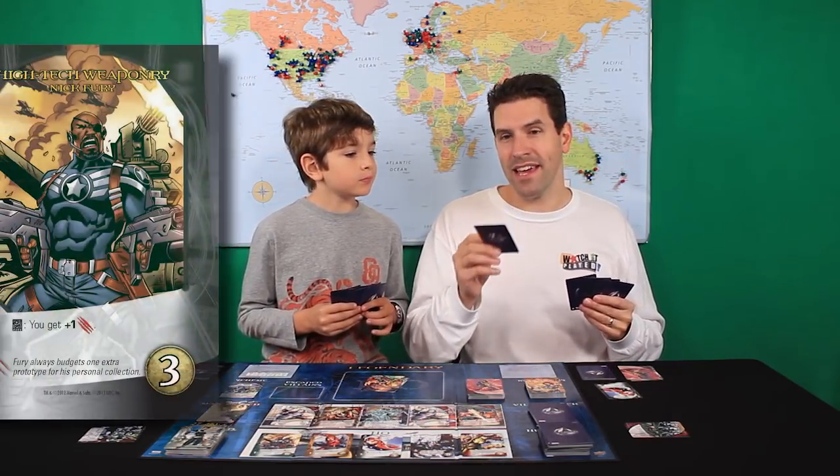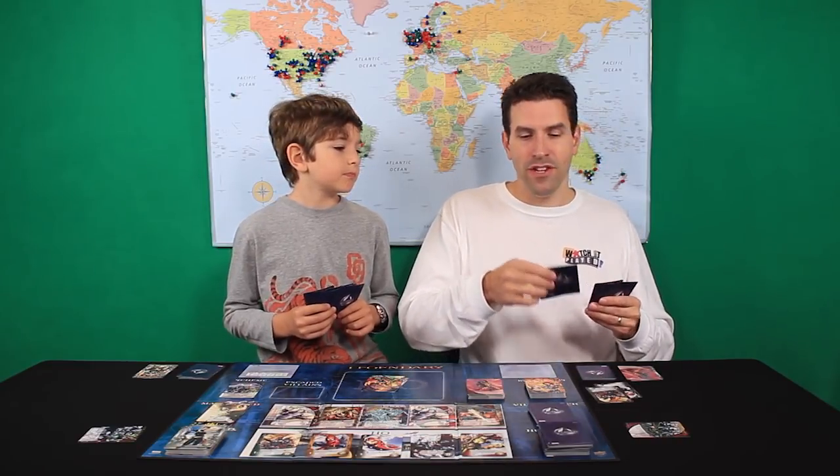I drew a Shield Agent. He had hoped maybe I'd draw a Trooper, because that was going to play into the rest of the turn, but he gave me a plan for either or. Next thing I'm going to play is the High-Tech Weaponry Nick Fury. That, if I have played a Tech card already — which I did — gives him an additional attack strength. So now I have a total attack strength of 3. I'm going to play 2 Shield Troopers for a total attack strength of 5, and then I'm going to play 3 Shield Agents. So now he wants me to attack Sabertooth.